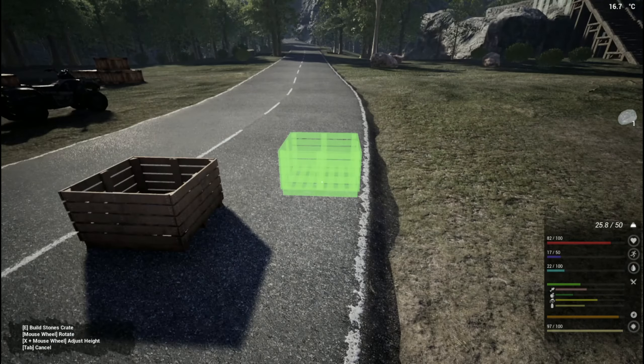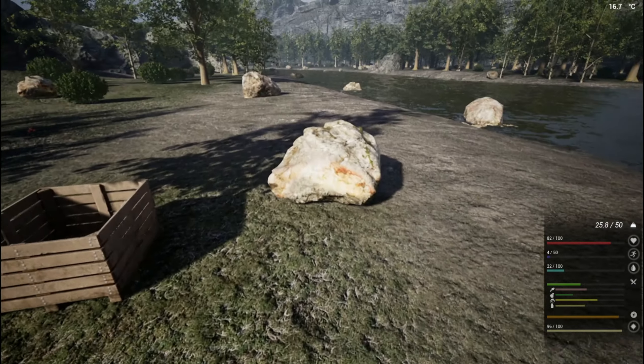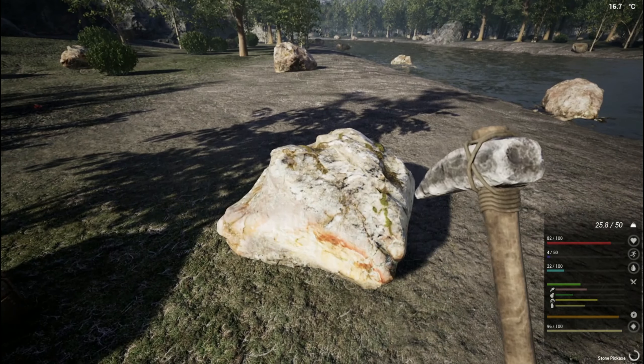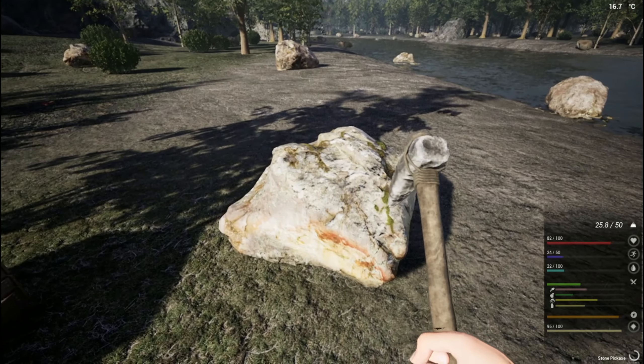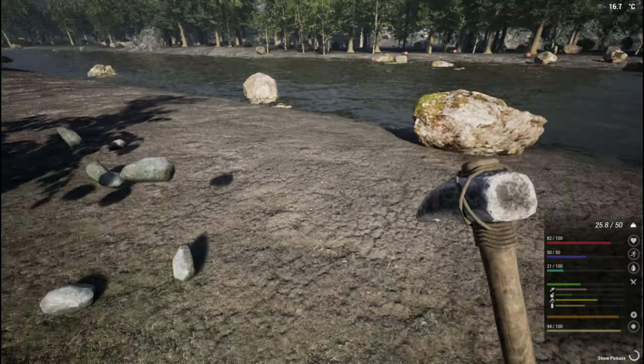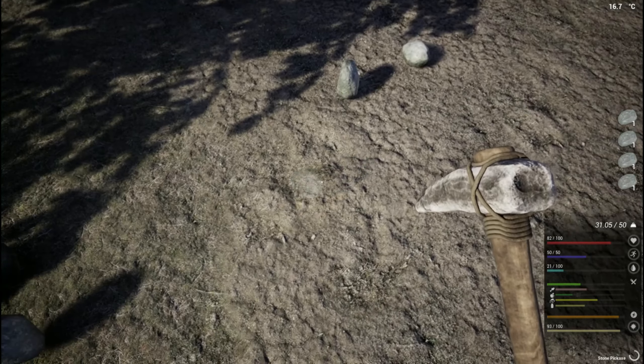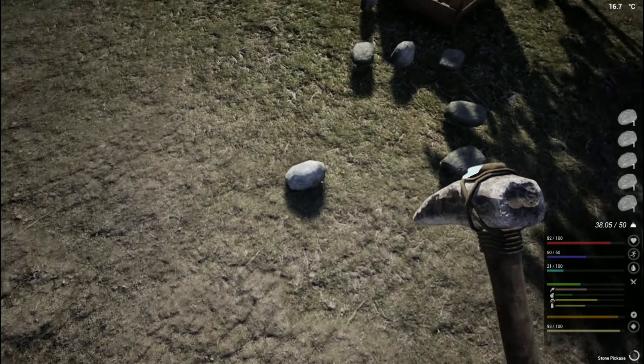I don't really know how the land claim pole works. Can someone explain to me — is it like a radius where they won't spawn around your base? Or is that just the radius where you can build — the safety zone where they're not spawning in?